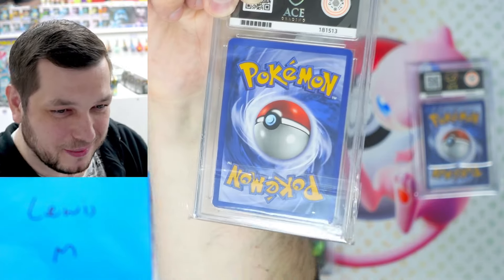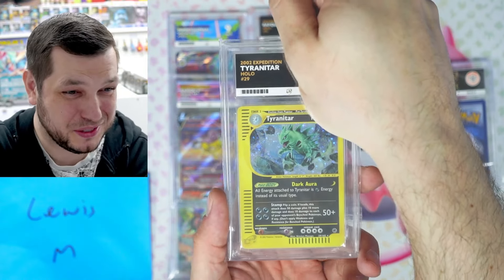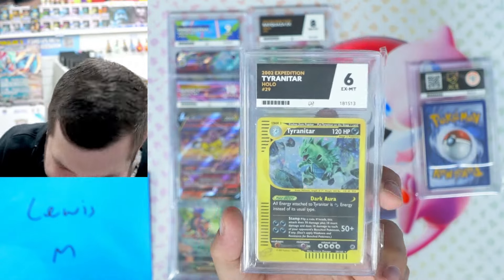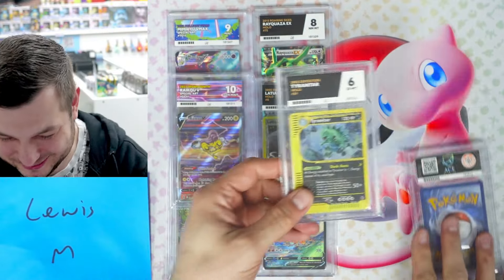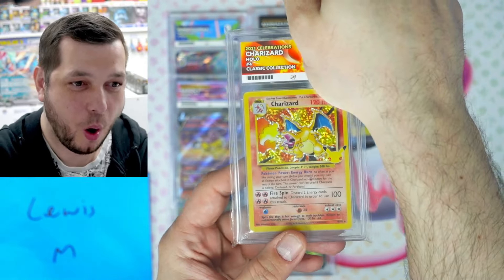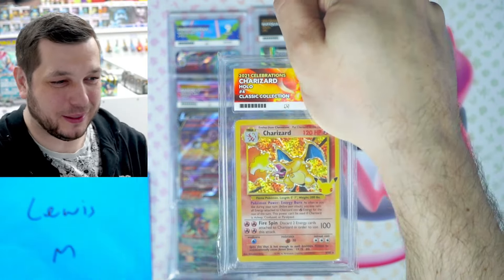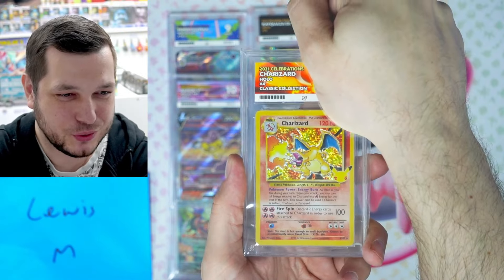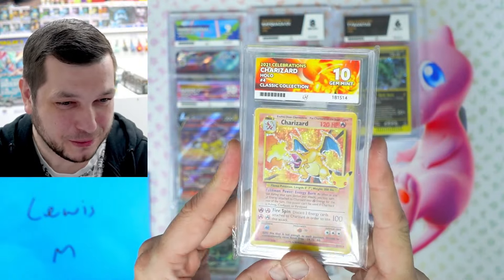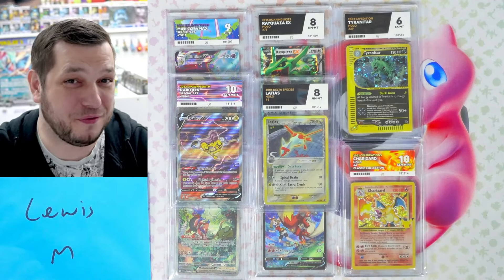Tyranitar — what a card. Expedition 2002. Damn. It's a six — that's unlucky on that one. But one more card left: it is the Charizard from Celebrations. Come on, let's finish with a bang. Come on, Luis. Boom, baby! Luis with a Charizard and a Gem Mint 10. Well done to you. Very, very good. Congratulations.